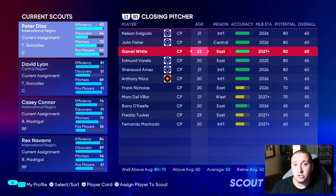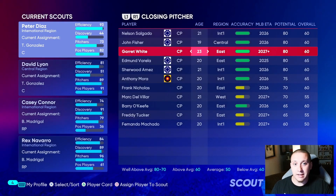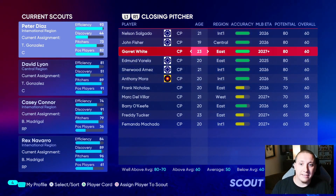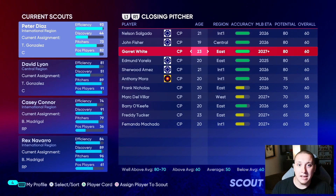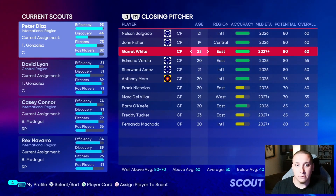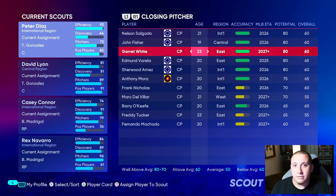Age is one of the first things that shows up on the scouting tab for good reason. The most important factors are almost in order: age, accuracy of your scouting, MLB ETA, potential, and overall. Garrett White might be a player some people draft for his projected 80 overall, but he's 23 years old. By the time he reaches a decent overall he'll be 27, 28, maybe 29 years old — and that's only if he steadily progresses every single year.